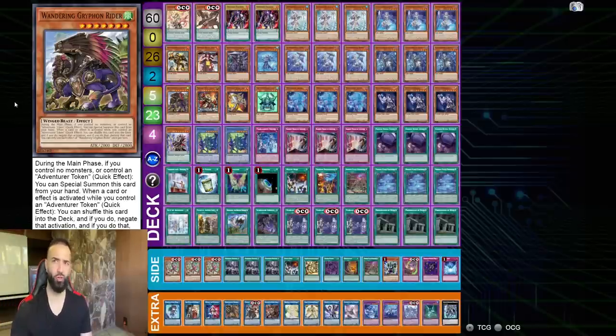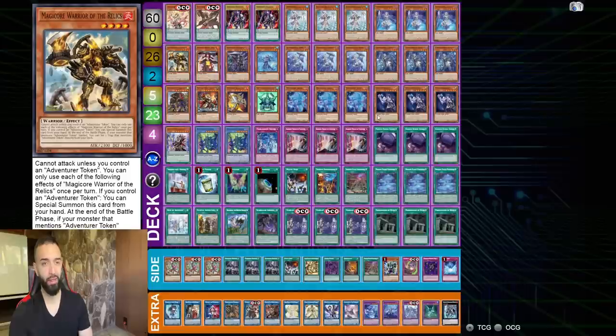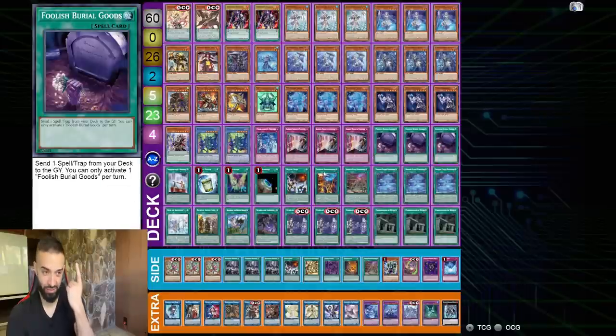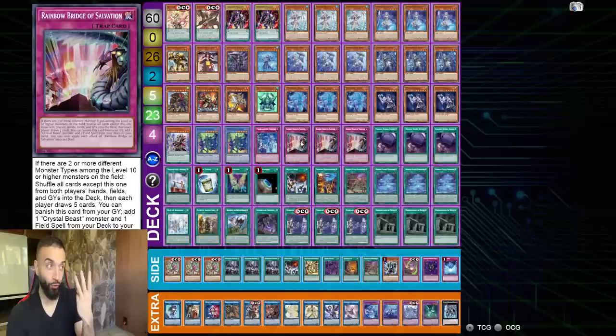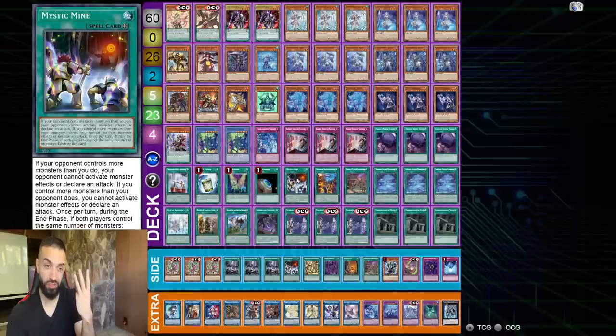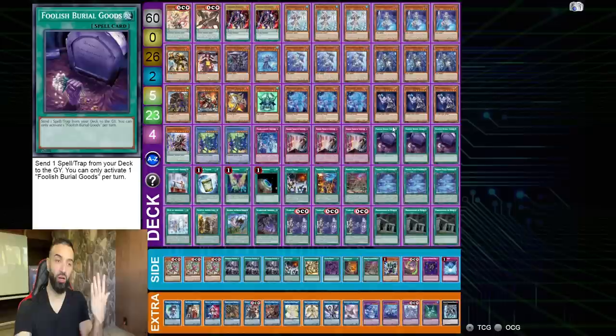Magical Warrior — you specifically normal summon it if you hard draw it, because you have so many Warriors it just synergizes perfectly. If you're thinking 'Oh Triff, it loses going second, you have no go-second cards' — that's the stupidest thing I've ever heard. Look very closely and tell me how many go-second cards there are. I'll tell you: one Mystic Mine — and Terraforming is Mystic Mine too, so Rotation searches Mystic Mine — so you're playing three Mystic Mines.